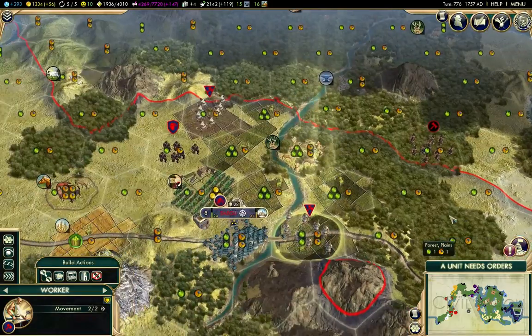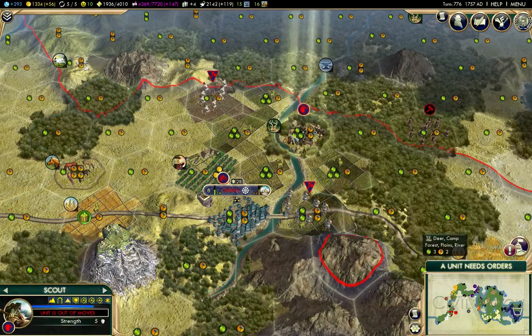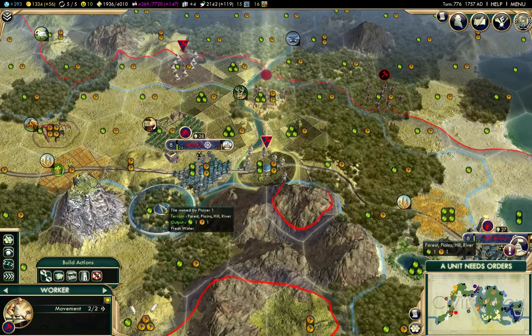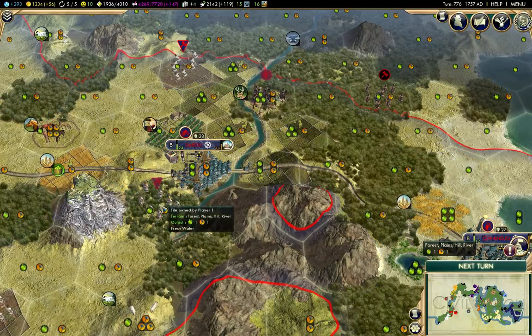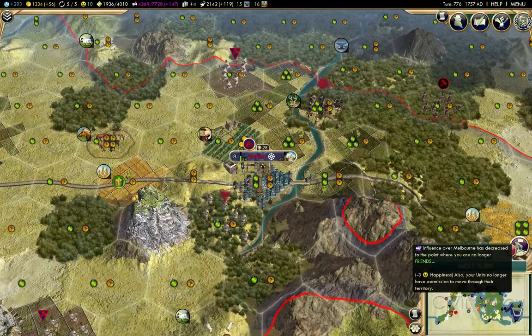I see I've got barbarians over here that I need to deal with — that's just a brute, so I'll see if the scout can deal with that. I've managed to build a farm there. That's a hill but it's also plains, so I'm not sure if I'll go for a farm. There's lots of plains around here, so actually I'll put a mine there.